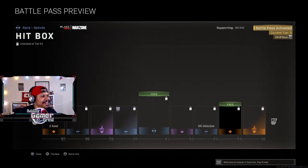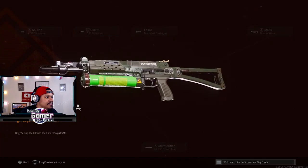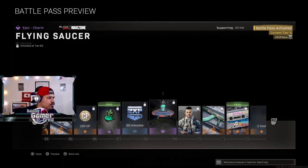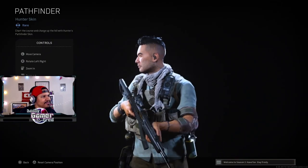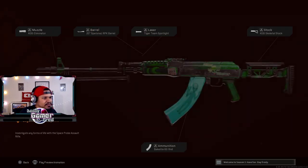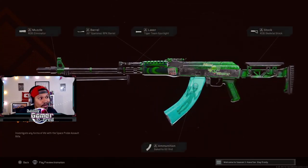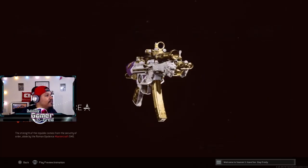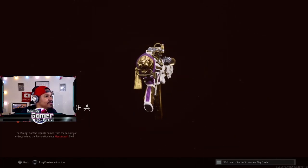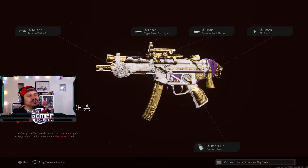This radical hitbox reticle is actually terrible — never gonna use that. The Bullfrog blueprint — let's go! I like how the bottom is neon green, it looks like a tac vest shooting neon into people — that's cool. Flying saucer ghost charm for Ghost — that's funny. Pathfinder Hunter operator — probably not gonna use this, no black variant. The space probe AK blueprint — oh this is cool, I definitely want to try this out. The Cold War AK did get a buff, so I want to try that loadout. And they gave us an MP5 master blueprint with lines and purple — let's go!